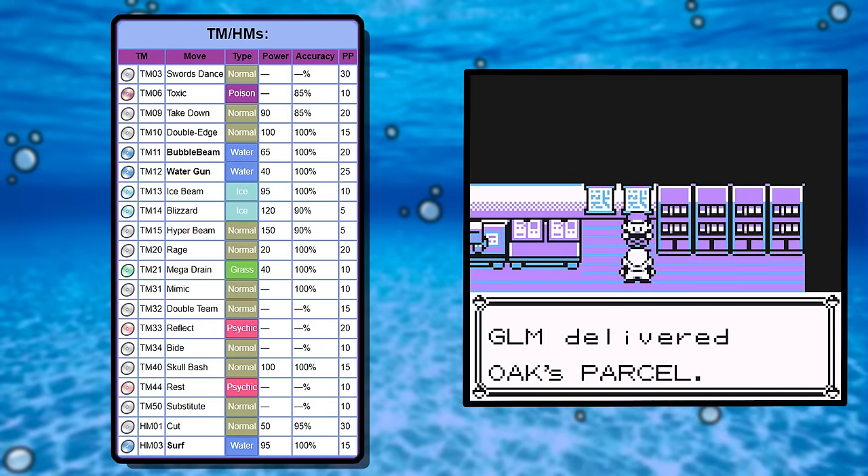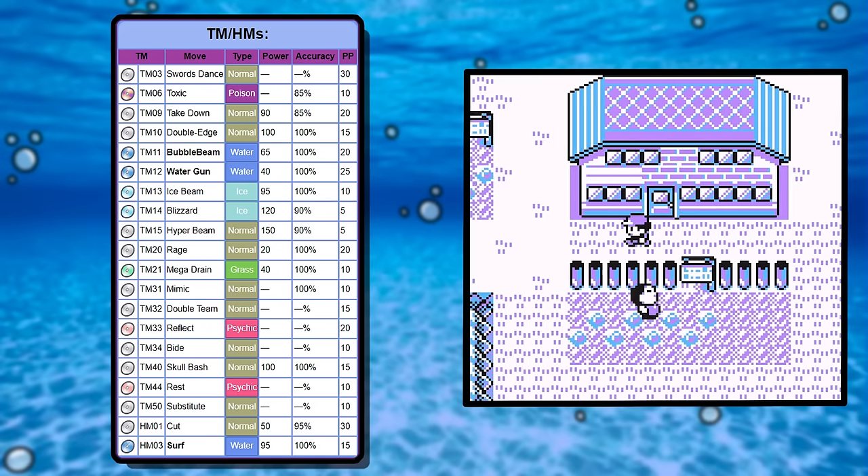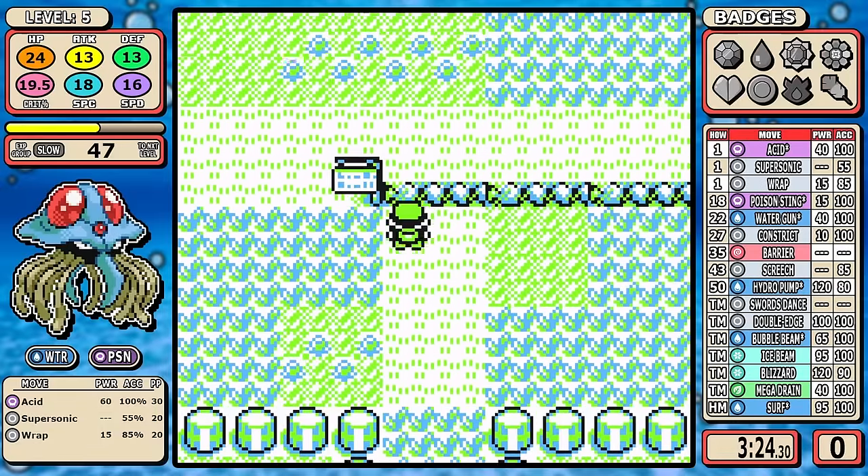As far as TMs go, Mega Drain is about the only thing out of the norm for a typical Water-type learnset. This thing does get Swords Dance — if you want to build a Swords Dance Tentacruel utilizing Double Edge and Acid, it's a free world, but you're not going to see it in this video.